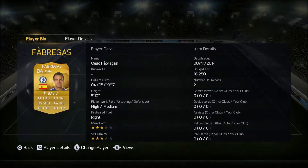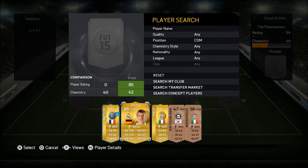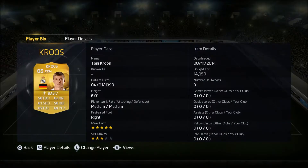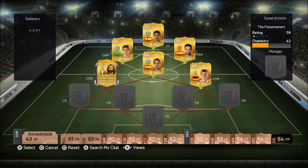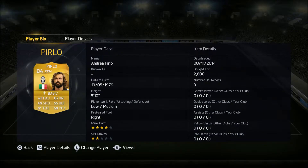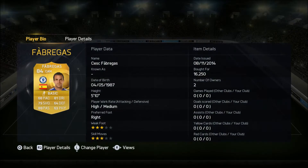At the CAM position we have Fabregas — heard a lot of good things about him, very good player in real life, bought for 16,250 coins. Our first CDM is none other than Tony Cruz — a great technician, great player. He doesn't need pace, and he's right-footed so it's okay.